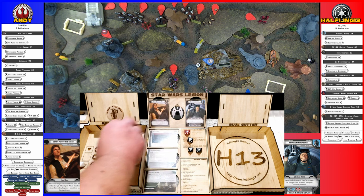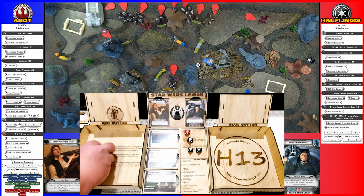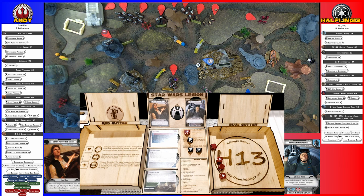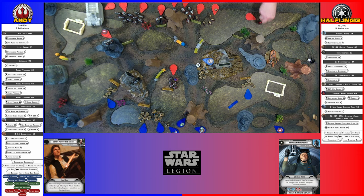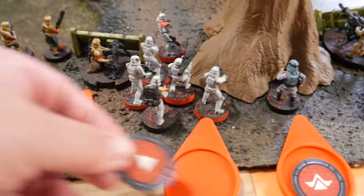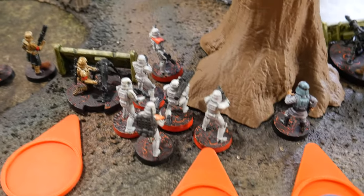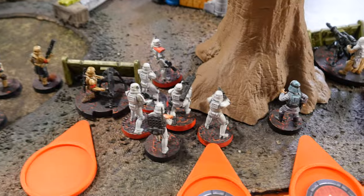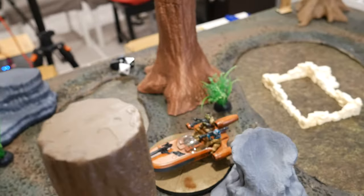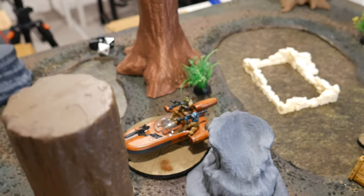No cover — you have a sharpshooter, so light cover. Four hits. I do not surge, so I lose two. I've got this unit of Stormtroopers. They're going to take an aim, use their specialist to get a second aim, and then shoot over here at the Speeder that moved up with the rocket.